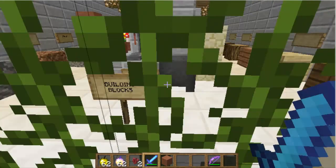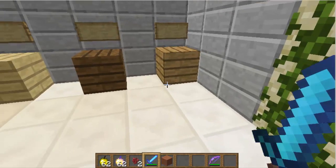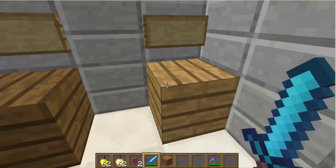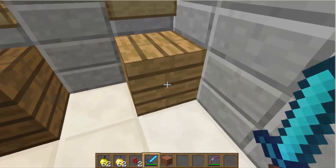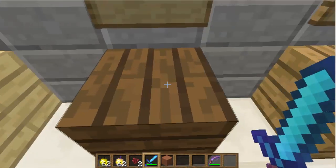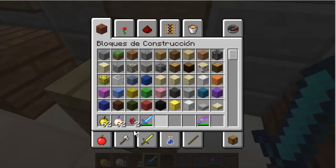The cool thing about this texture pack is that you can actually customize it by adding files into it. The first thing we see is that the wooden planks don't have those spots that they normally have.